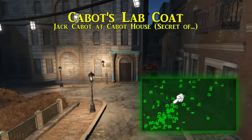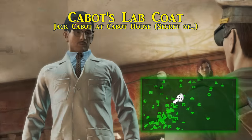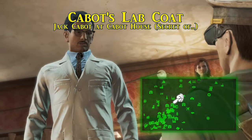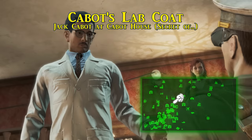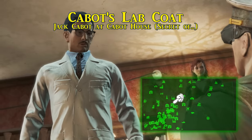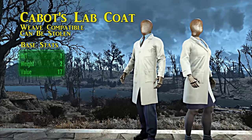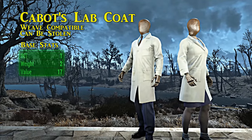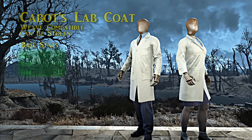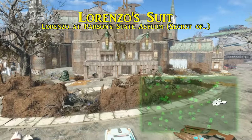Next is Cabot's lab coat, worn by Jack Cabot who lives in Cabot House — just northwest of the Old North Church. Speak to Edward Deegan and then Jack on the intercom to gain entry. During the Cabot House quest line you can steal his outfit with proper pickpocket skill, or go all the way through the quest and betray him at the end. Jack Cabot's lab coat gives just a bonus of one to intelligence, but ballistic weave can be used on it as well.